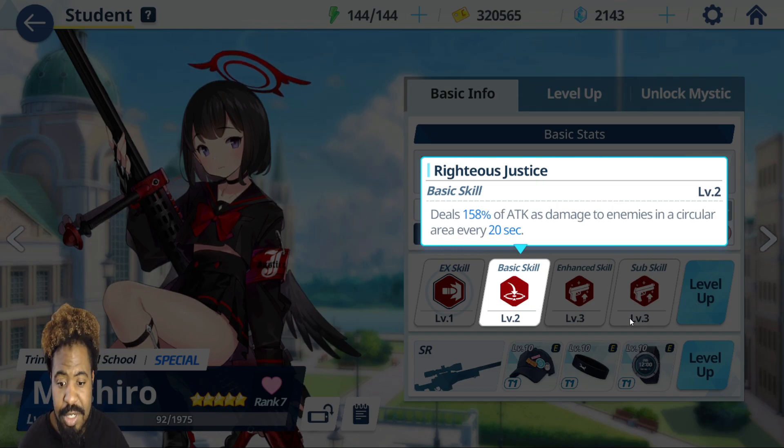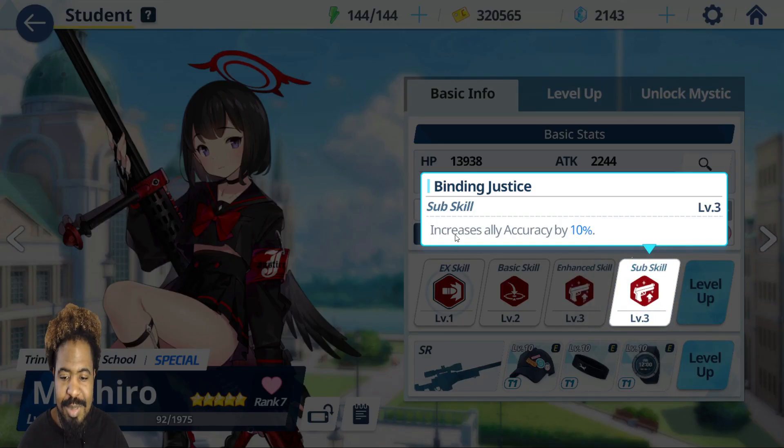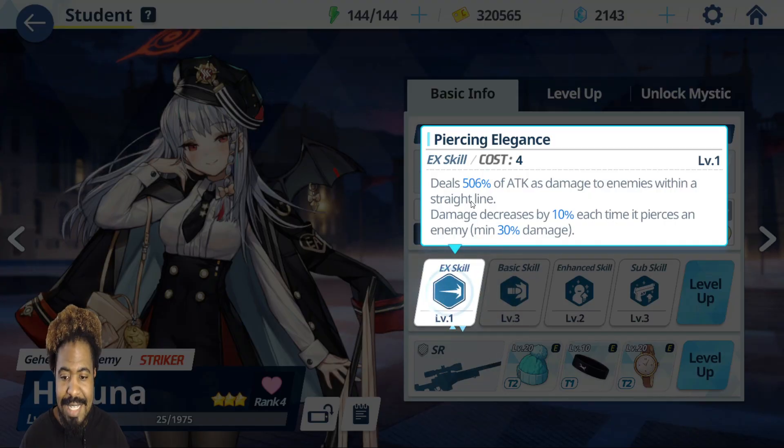Her basic skill is AOE at 158%, helping her do a little bit of AOE damage. Her enhanced skill gives her extra crit, which helps her crit on that high-damage ability. Her sub skill helps out ally accuracy, which will help everybody hit those pesky Tsubakis. We all know how much we love and hate Tsubaki.